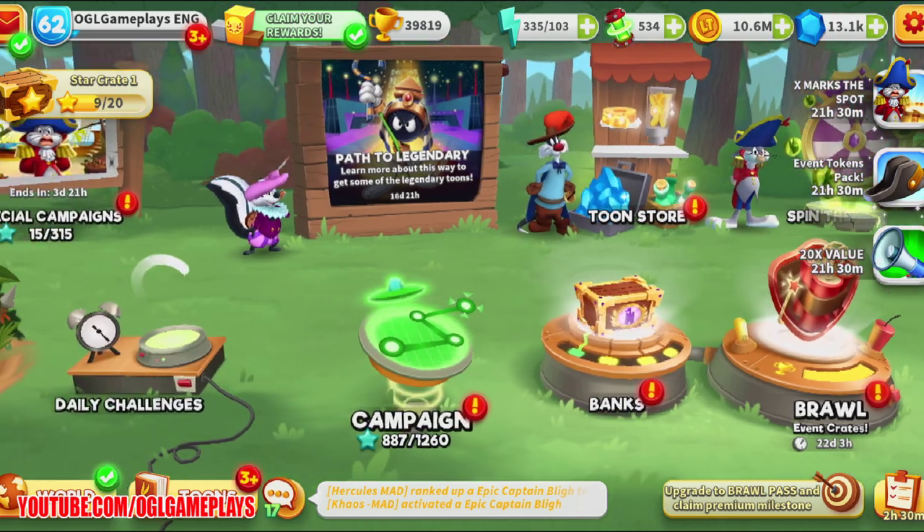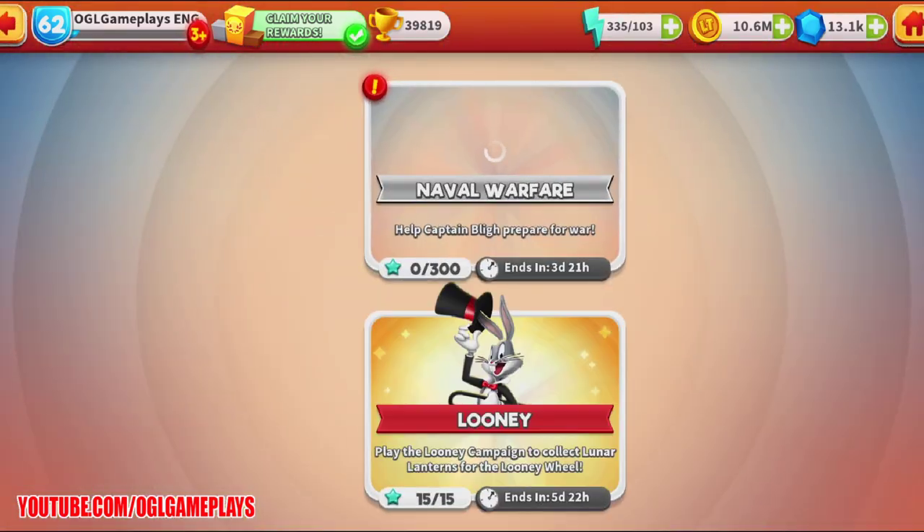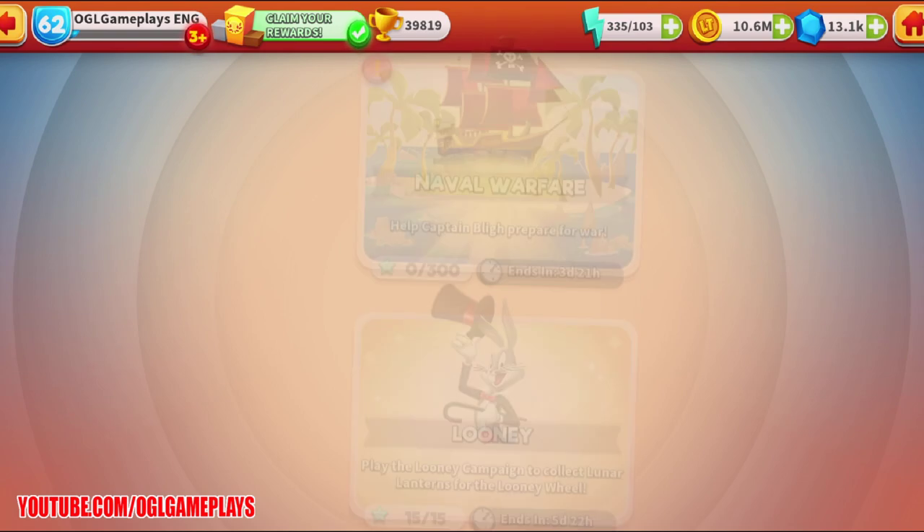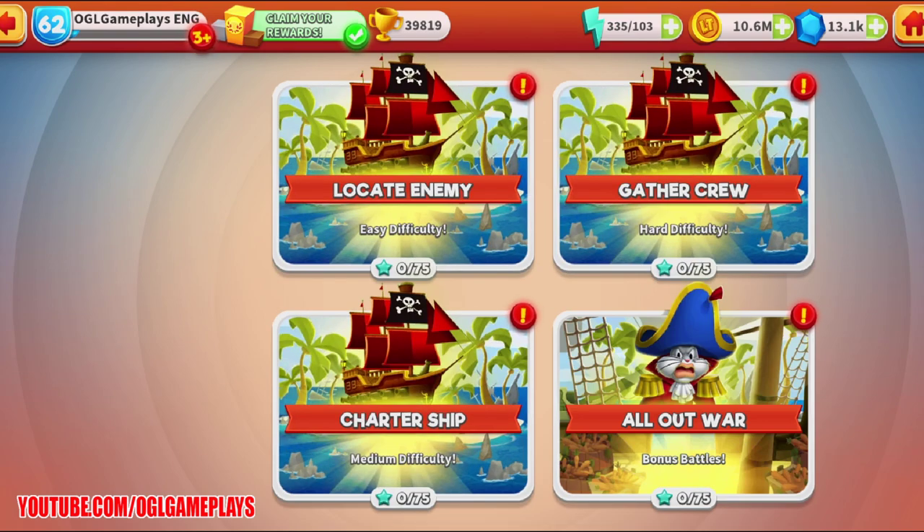In addition, there's a chance a naval sword will drop from the repeated rewards of the final stage of each act of the campaigns. Naval swords can be used to open the treasure chest in the feature store, which guarantees Captain Bly pieces and more. So we have four campaigns total.